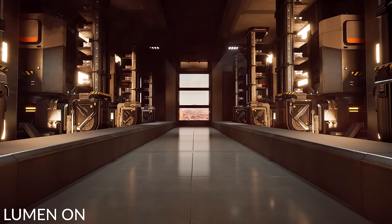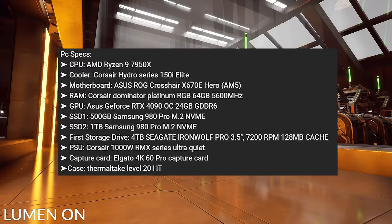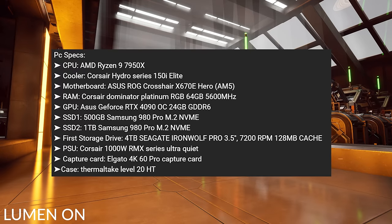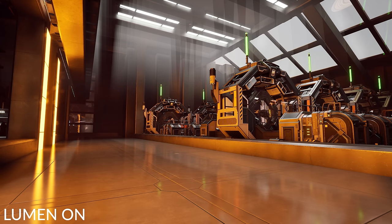You can see just how much difference light can make in your factory. Lumen is unofficially supported within Satisfactory, but it is an option we can toggle in-game. You can go into the description and check my PC specs, but briefly: I'm using a 4090 with a Ryzen 9 7950X and 64 gigabytes of DDR5. I'm averaging around 60 FPS, but keep in mind I'm in a large factory with multiple items being rendered in, so factor that in.